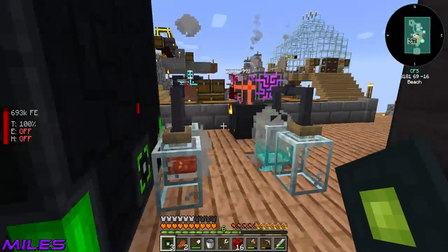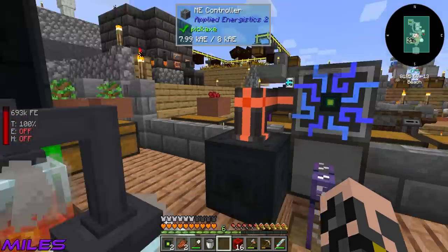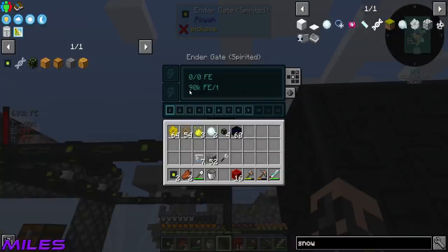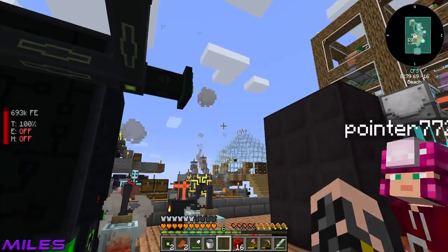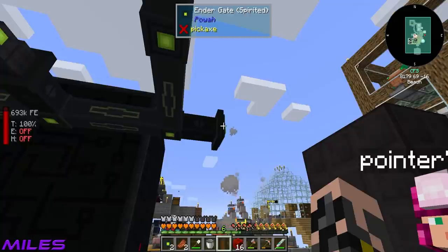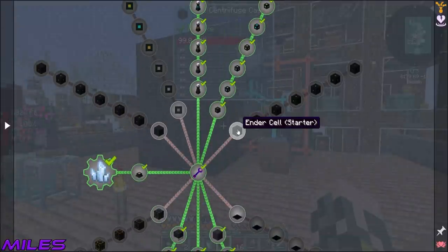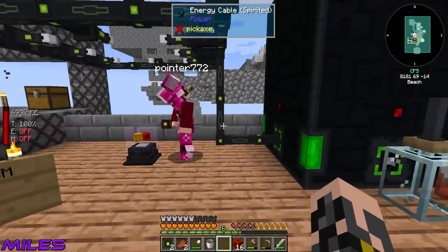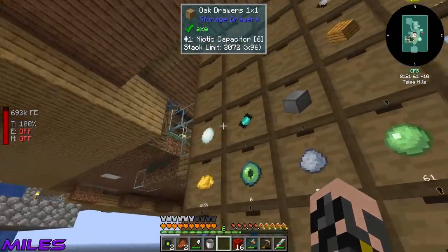I've stolen some power from here - so clever. There should be another ender core somewhere. I'll just make another four of these. Why does this not work right now? I think you have to put an actual energy cell inside and that stores the power, so you'd need to make one of each tier of energy cells - which is real sad.